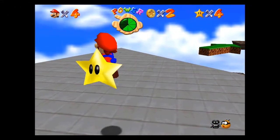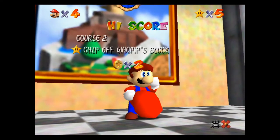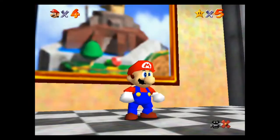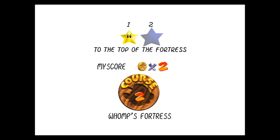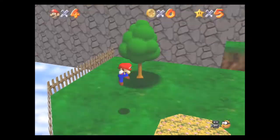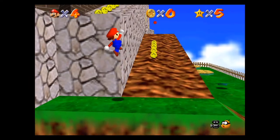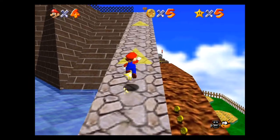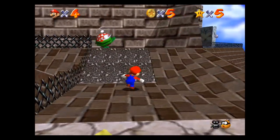As long as I can grab it — there we go. That is how you get 'Chip off Whomp's Block,' the first star inside this level. Jumping back in to get to the top of the fortress — the second star in this level. Another very easy and self-explanatory one; all you got to do is go to the top of the fortress where the boss fight just happened.